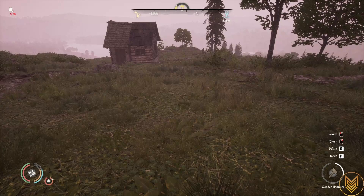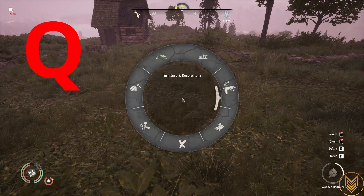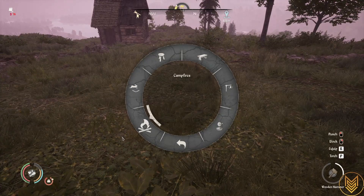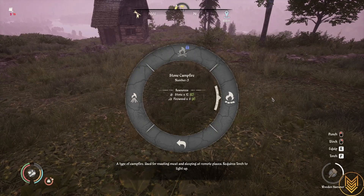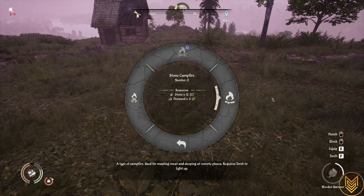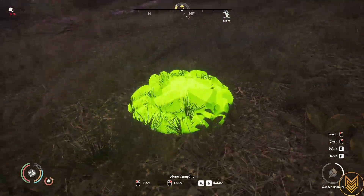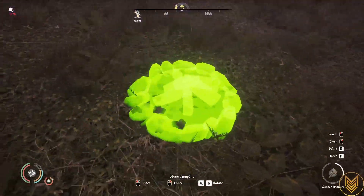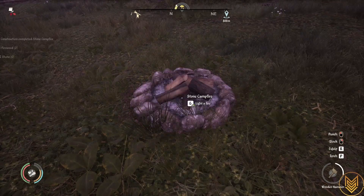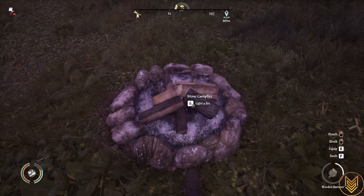All you have to do is hit the Q key to bring up the crafting menu, go to Furniture and Decorations, over to Campfires, and then select a Stone Campfire. It requires 12 stone and 6 firewood. Once you've selected it, move it to an area that is somewhat flat all the way around it, then left click to place — and you now have your campfire.